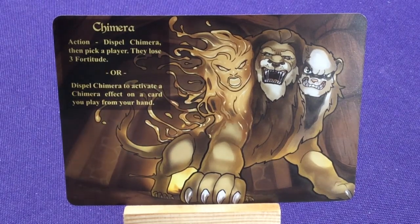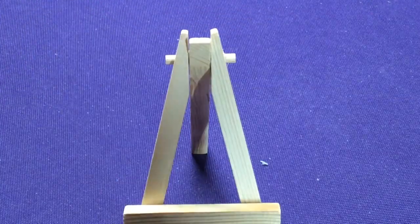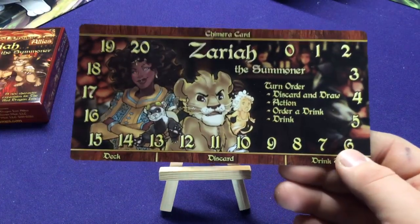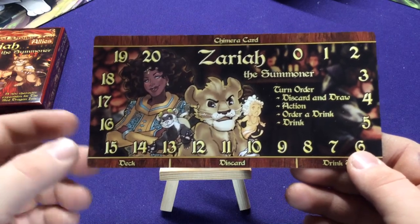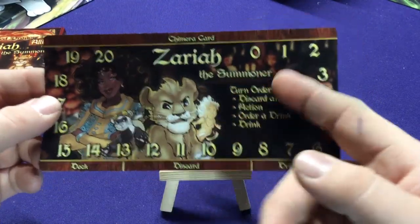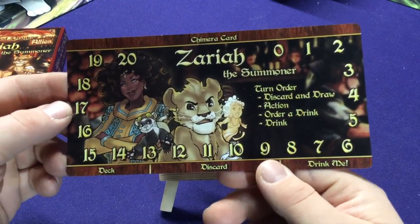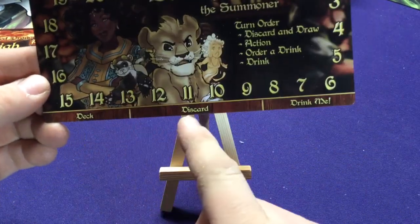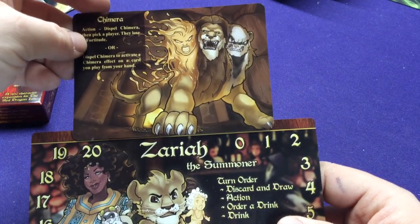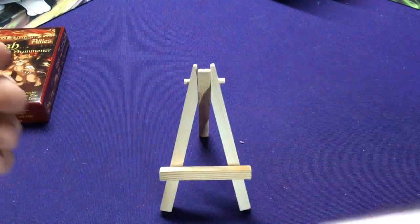One last thing I want to point out: if you buy Red Dragon Inn Set 5, the Treasure Trove — it's a storage box, but it also includes updates for some of the earlier packs. Anything that came out before Set 5: one thing they do is replace your regular generic board with a specific character board. Any set that came out after Set 5, all the extra allies and bigger sets, their cards came with this. So instead of having a generic one, you get a bigger, longer one that still tells you your turn order but is specified per character with their card on there, still has their dial all the way around — deck, discard, and drink me piles. It also has a spot on top for her Chimera card.